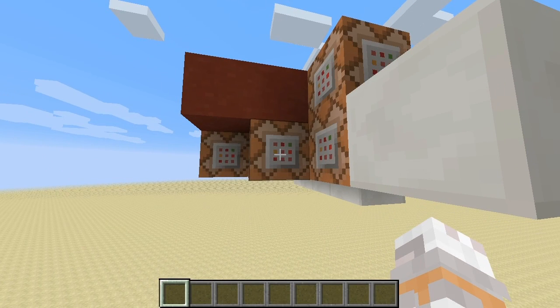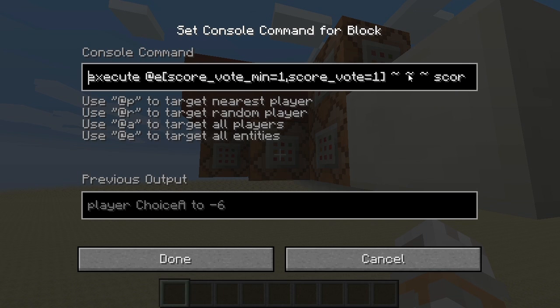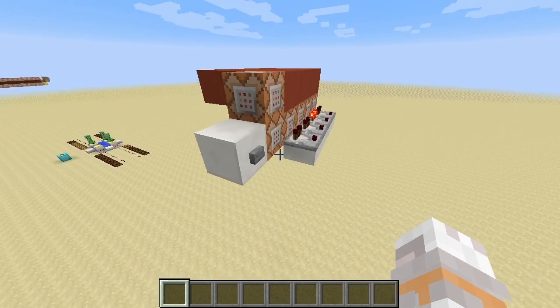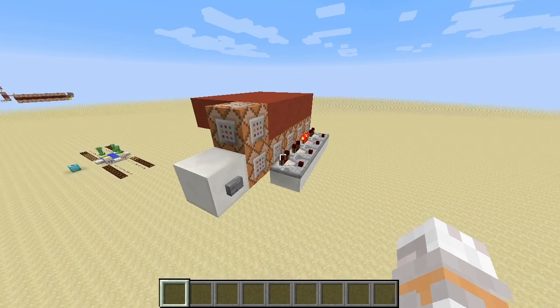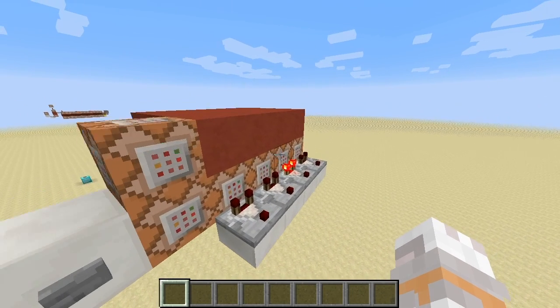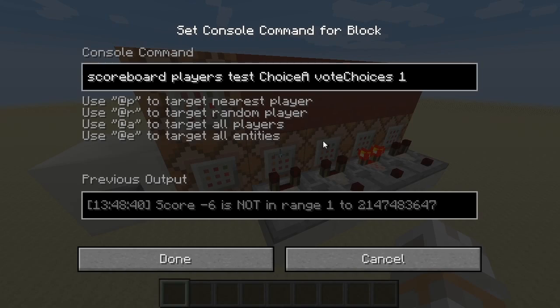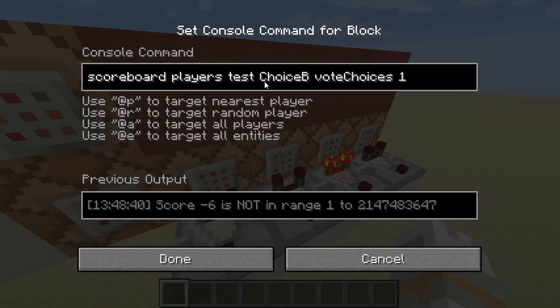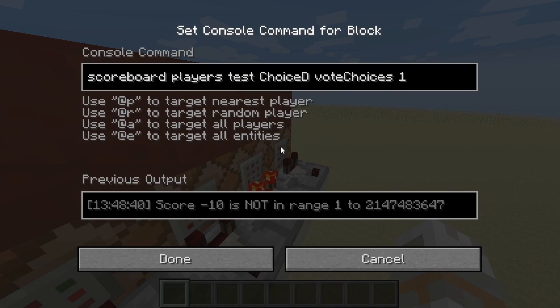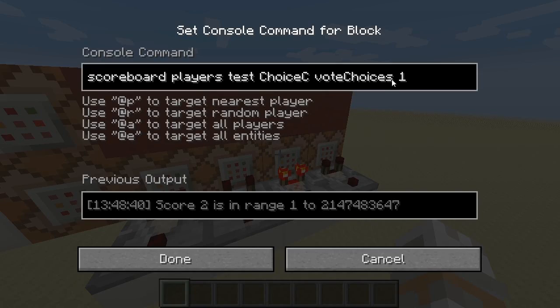We count the votes by adding 2 points for each creeper that voted for a given choice. So each creeper on pressure plate 1 adds 2 points to choice A, and each creeper on pressure plate 3 adds 2 points to choice C. If you do the math, that means if one of those choices has more than 50% of the votes it will end up with a value higher than 0. That's what we track in these command blocks in the last stage — we test if fake players choice A, B, C, or D have at least one point in vote choices. That only happens for pressure plate 3 here, because it's the only one with an absolute majority.